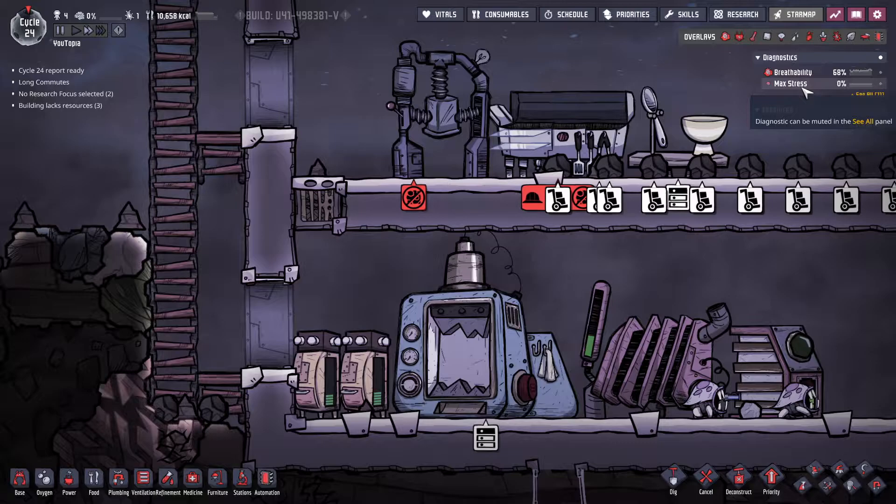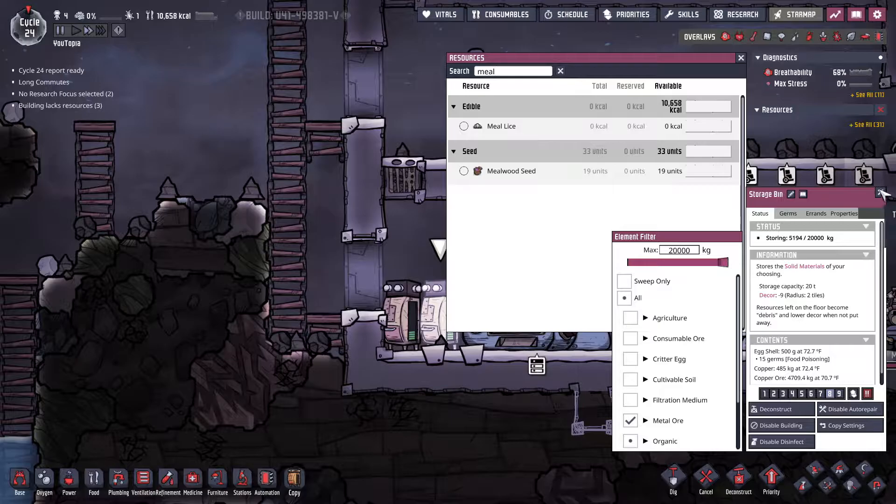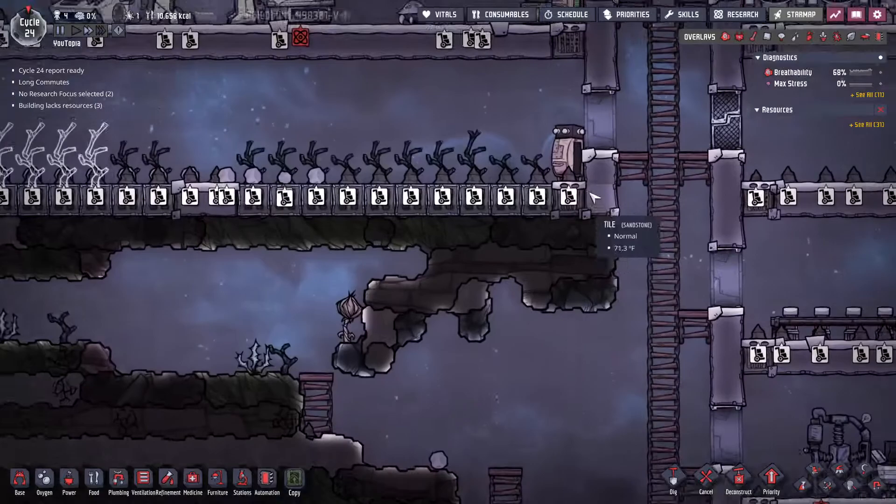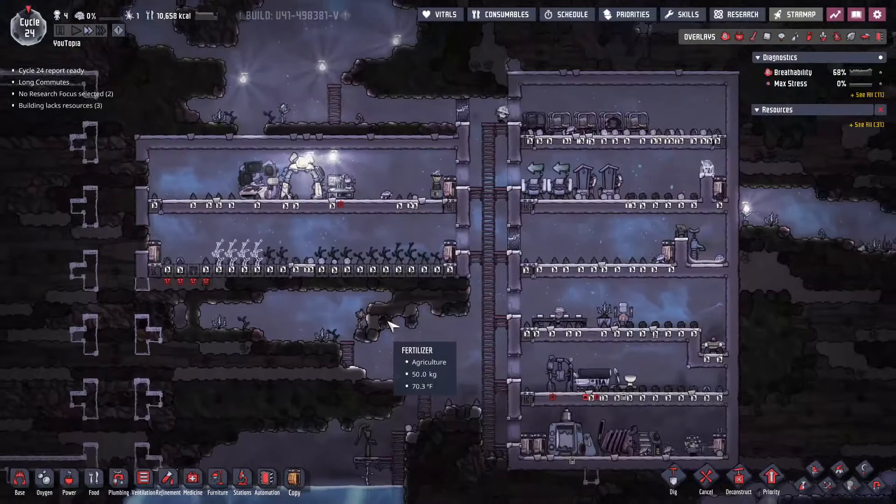Okay, no one's stressed. Let's just search meal lice at zero - we need to get more of these growing. We can grab this and copy settings. I don't know how many seeds we have... a couple! So they should get that planted soon.